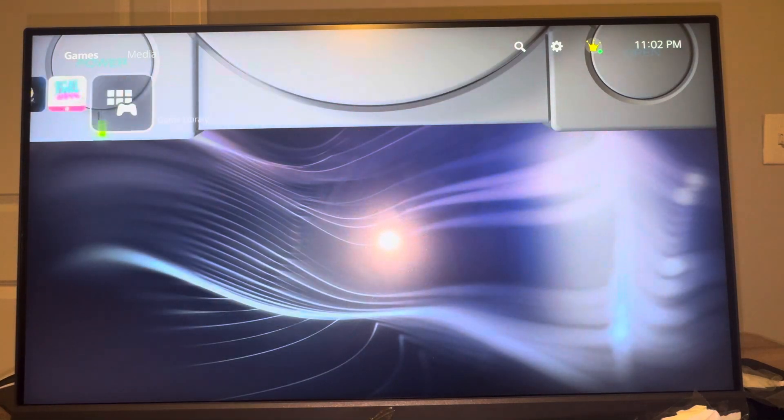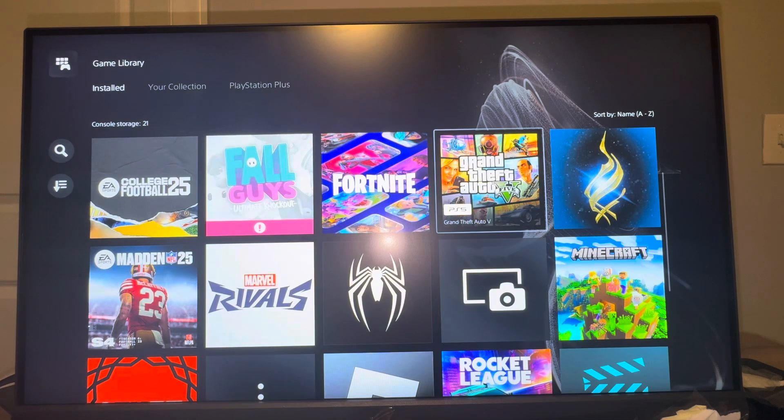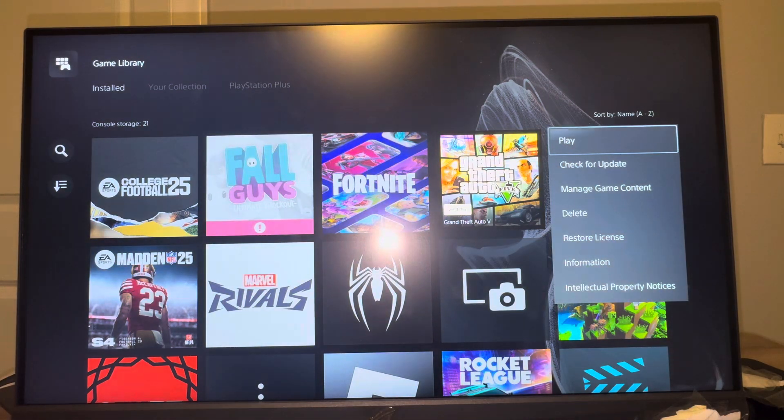So what you guys need to do is first locate GTA 5. I have it downloaded, which I have here. And you want to click options on it right here.